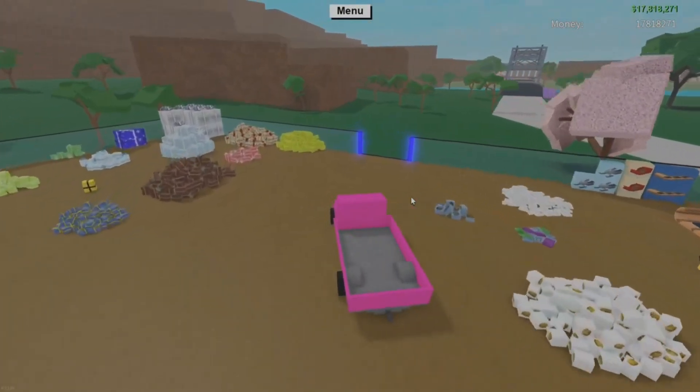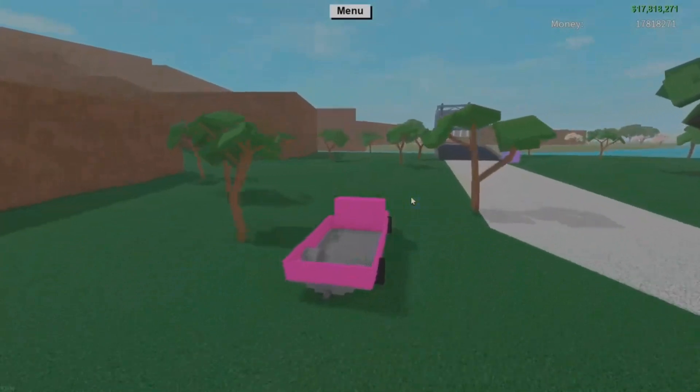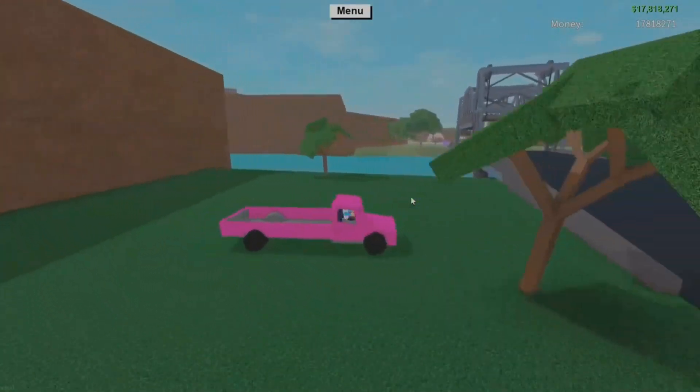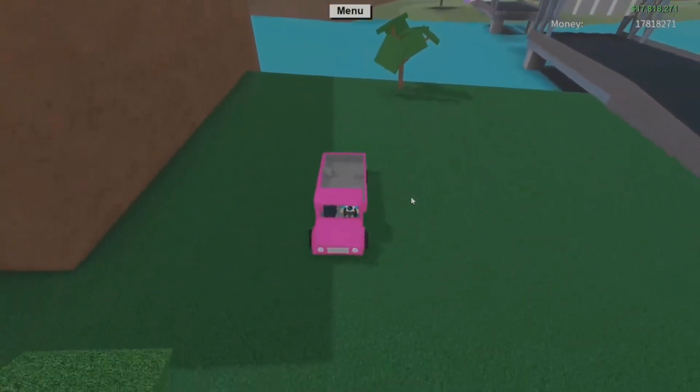Once you have that, head over to the bridge and you're gonna want to back up so that your tailgate is facing the water, then just drive backwards into the water.